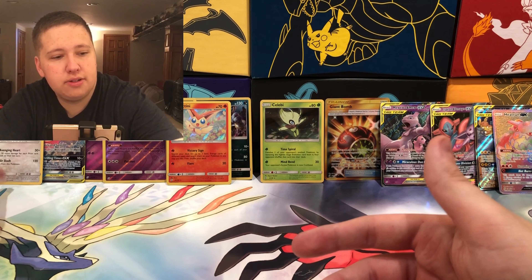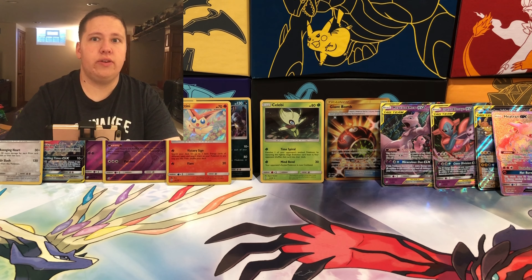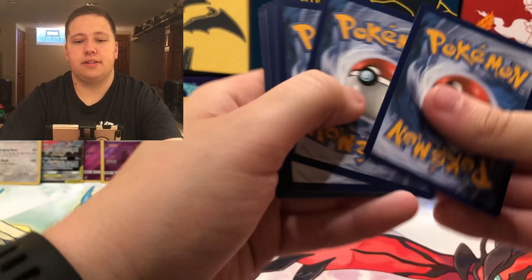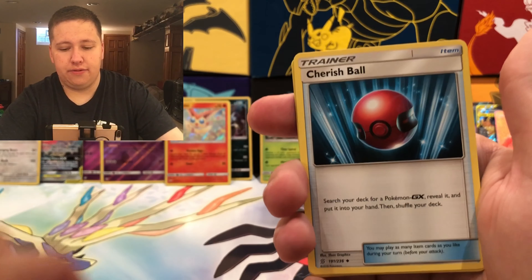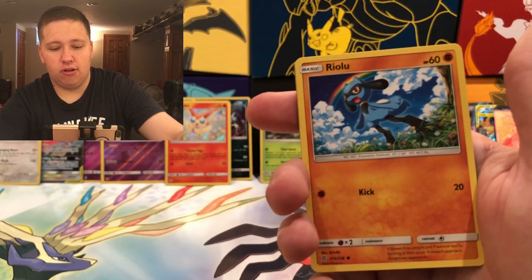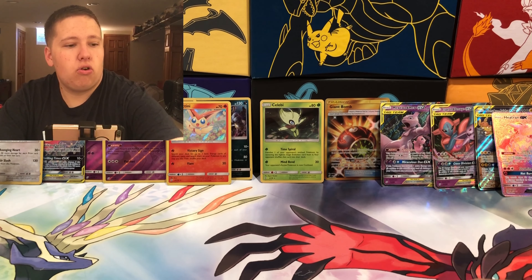Three packs to go. If it's going to be an average booster box, these last packs need white codes. Pack thirty-four: Cherish Ball, Quake Switch, Elgyem, Bounsweet, Joltik, Salandit, a Whimsicott Reverse Rare, and then a Steelix Regular Rare. So we have four Holos and six Ultra Rares. Heatran is trying to fall off. Two packs remaining — if we want to technically average twelve white codes, these two packs are supposed to have them.